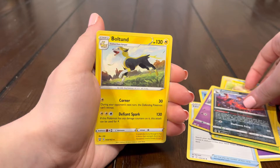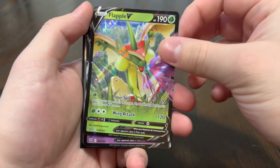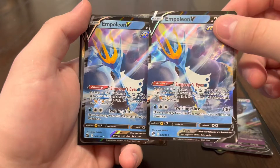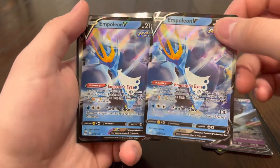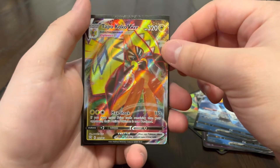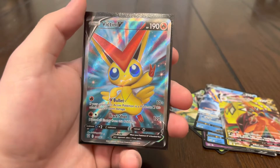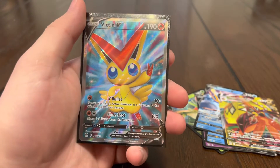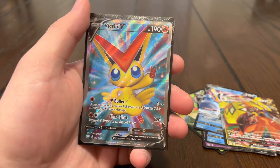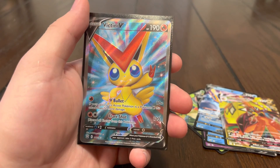Recap time! We had a total of six ultra rares: a Flapple V, two Necrozma V's, two Empoleon V's — two Empoleon V's in a single box, that's insane — and a Tapu Koko V-Max, so at least we got a V-Max. We also had the full art Tinkatink, which we already have but this one's in better condition. We're definitely going to keep opening Battle Styles to pull that Tyranitar — if you enjoyed the video please like, subscribe, and comment, and we'll see you in the next one!